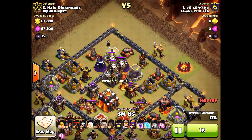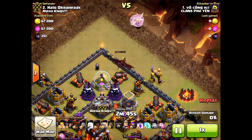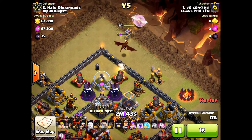Anyway, the Queen Walk — this is how he's going to take it out. He does one poison on the clan castle to take out the loons, and then the dragon will be taken out by the queen as the dragon comes forward.